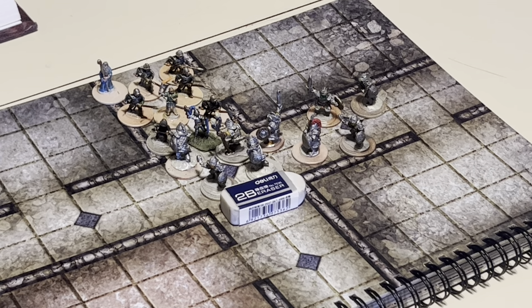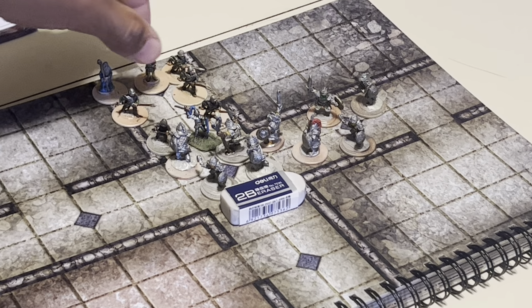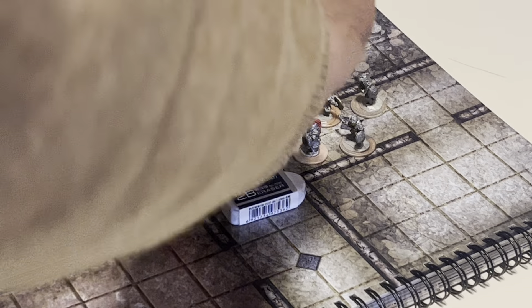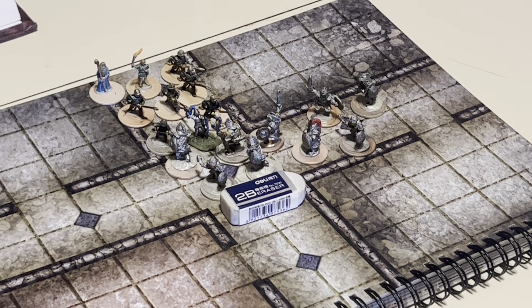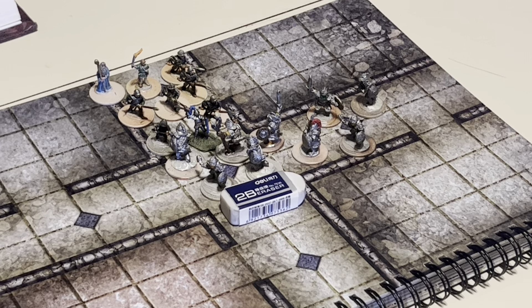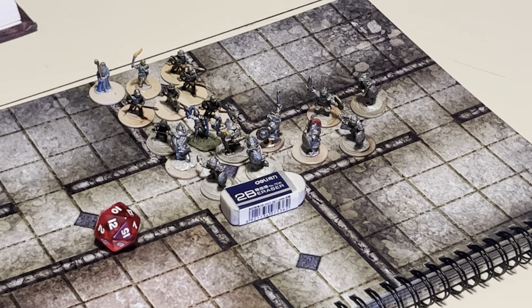In the next round, we move our torchbearer and have him change spots with the spearman in the back for reinforcements. Checking our lighting — we have 30 feet of light, enough to grant visibility to the human party. We declare a Sleep Spell cast by the magic user, which will take effect at the beginning of the next round. The fighter makes another ranged attack with his longbow, scoring a 10 and missing, losing an arrow.